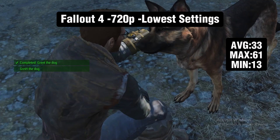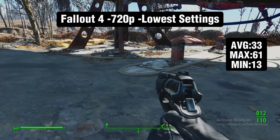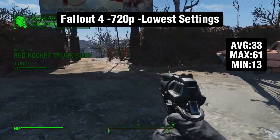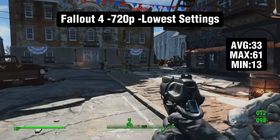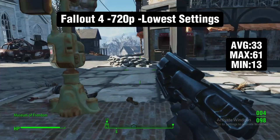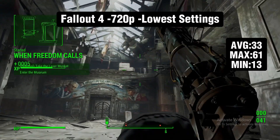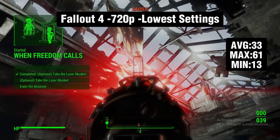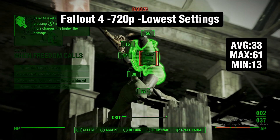The next game is Fallout 4, running at 720p on the lowest settings. The next-gen update came out recently and I'm loving it — I've already put about 30 hours into my personal playthrough. It's running pretty well, averaging 33 FPS, which is pretty similar to Xbox One and PS4 performance since they also run at 720p. I think with some low and medium settings tinkering I could get it running close to the console versions.